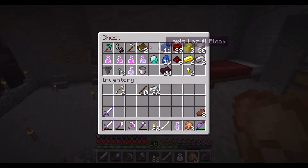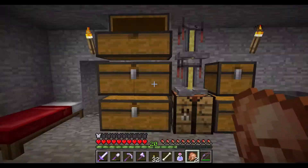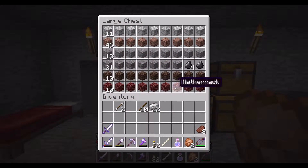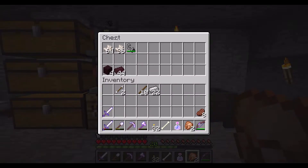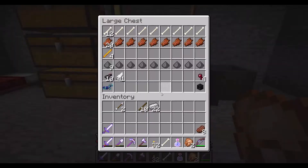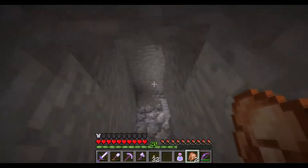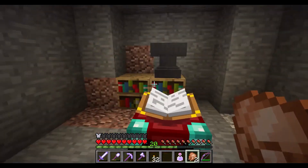This is essentially my ender chest, in essence. Nature-based ones, general blocks — gravel, andesite, no stone, but diorite, soul sand, and netherrack. Here's your cobblestone with your main stones. Some of your nether materials and mob drops. My crafting table has been moved down here, and I'm slowly getting the bookshelves in place.